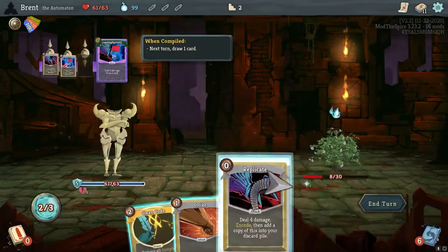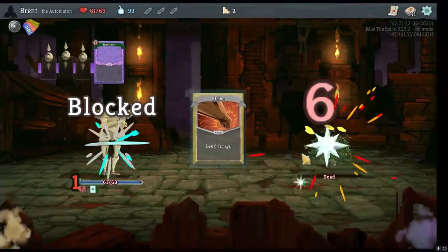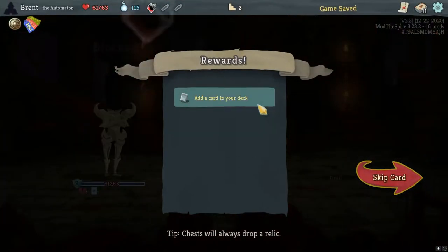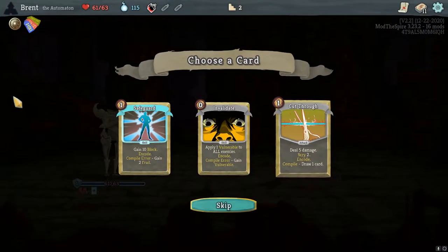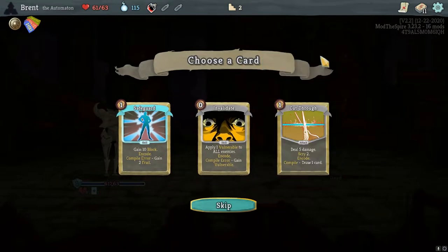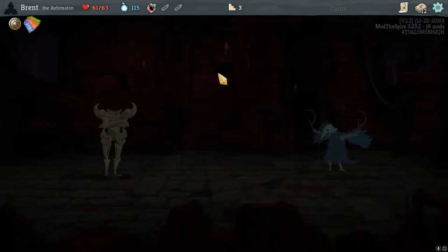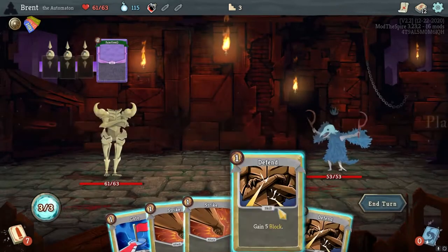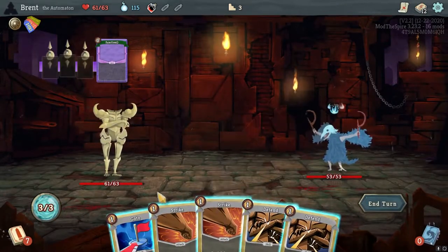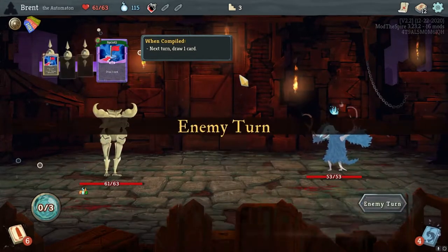If we push for damage here, we can just get the kill. We do. First choice — two Pharrell is not very good, but 10 block is very good. I think we'll go Safeguard. It's not as lean offensively as I would like, but we need a reason to play our Clean Code, and we're going to start with that. Replicate — Safeguard. There we go — a zero cost, four damage, 10 block guard.